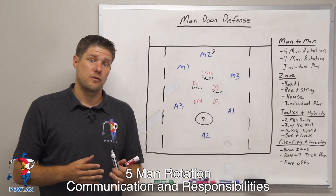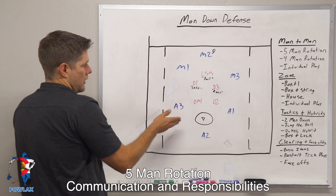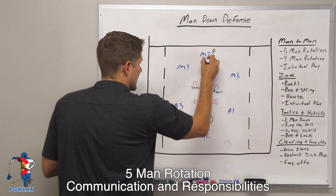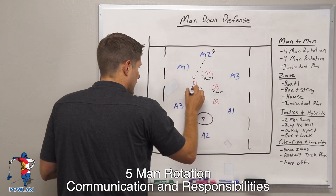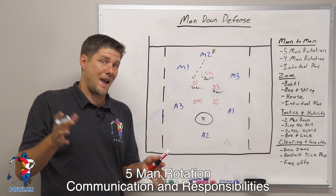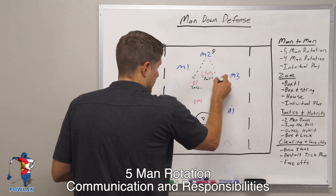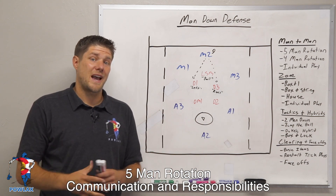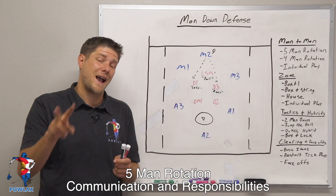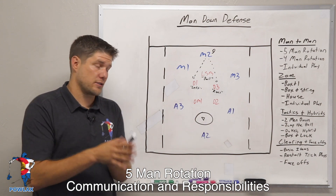The other thing that the adjacents are responsible for is filling the skip lanes through to the other players. So D1 is responsible for guarding the skip lane through to A3, and they want to do that by having their sticks up in the passing lanes. D3 is responsible for the skip lane through to A1. Now the final responsibility that we have is called a two, and it's two for the following reasons: it's two passes away and they are responsible for two separate players.